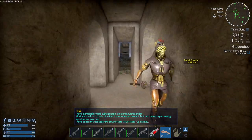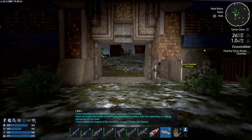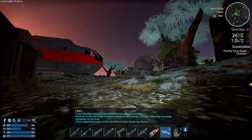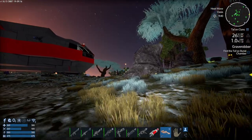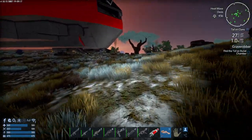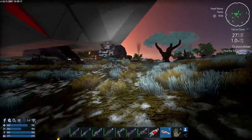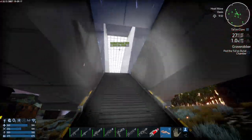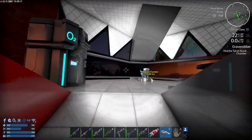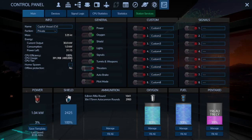New objective acquired: find the Talon burial chamber. 'We have identified several subterranean structures, commander.' The player needs to go to the Talon burial chamber. 'Sorry about the poor reading on that — the text seems to scroll a lot quicker than you expect.' The player is relieved they didn't loot the burial chamber when they first saw it, as it would have broken the story.